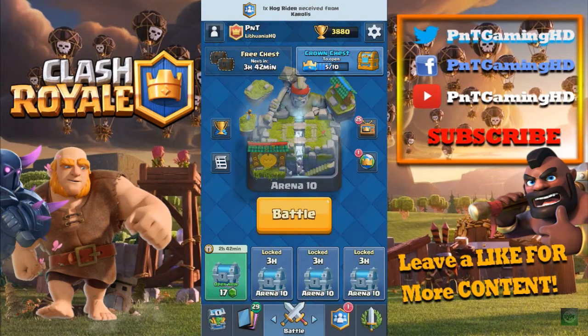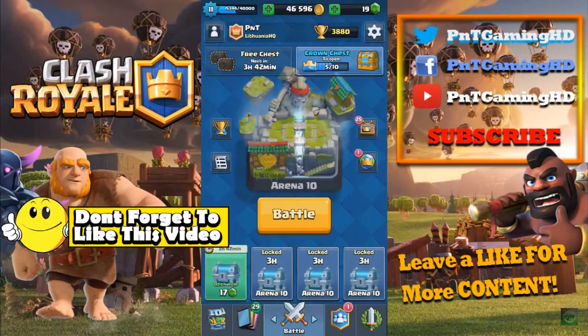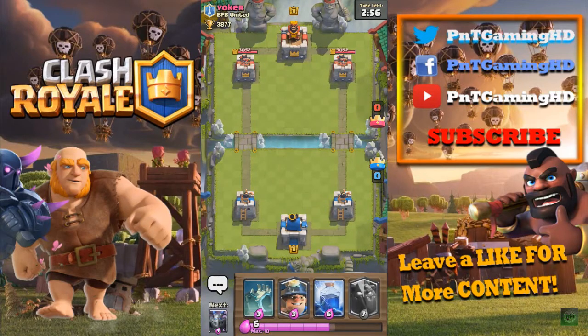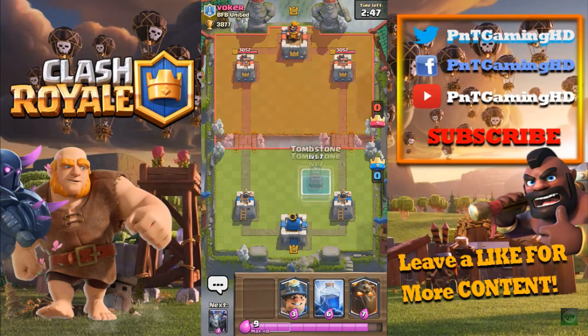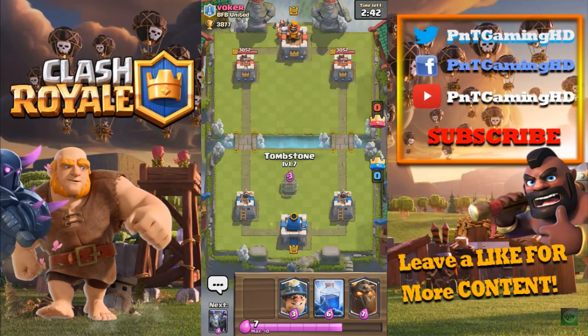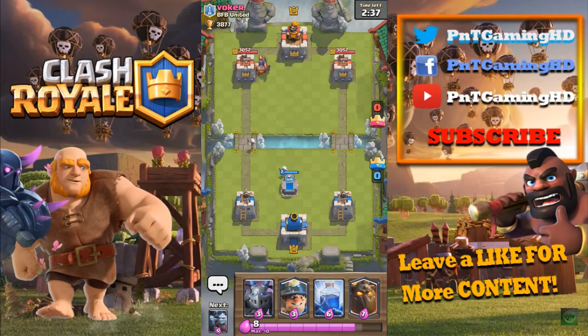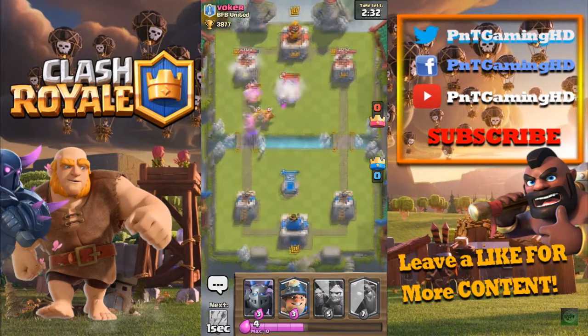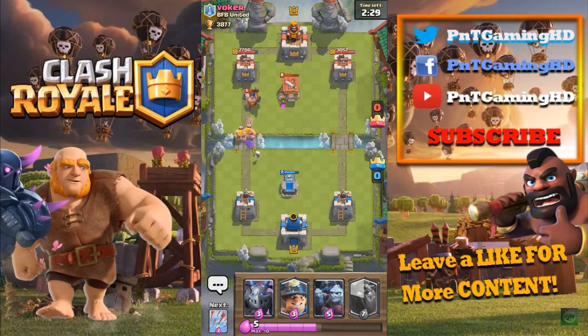That's the deck — I'm going to try and go into a live battle and see how it works. Even though I did play a couple of games just before this video. I'm going to put my Tombstone down. He's got an Executioner, which is probably a great counter for the Tombstone and the Lava Hound. That's a great Lightning Spell for me — there we go, nice. We're doing some damage to his Barbarians and Executioner.